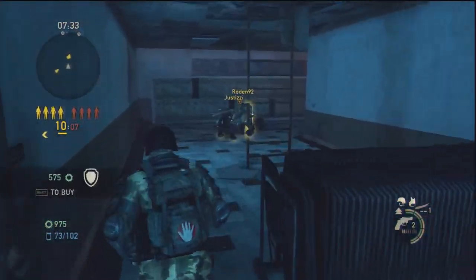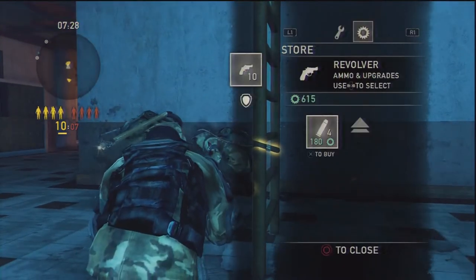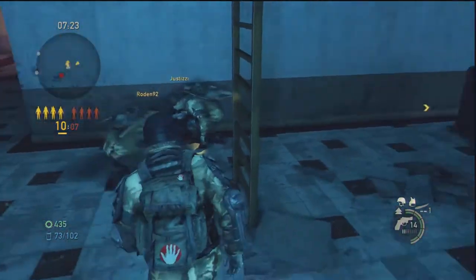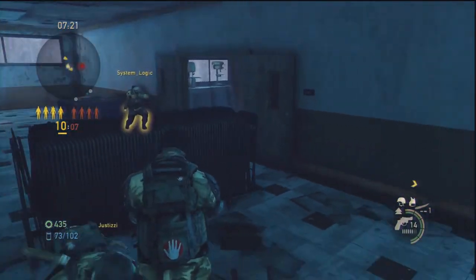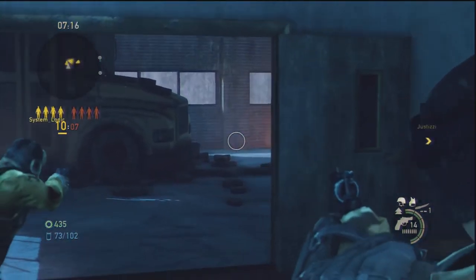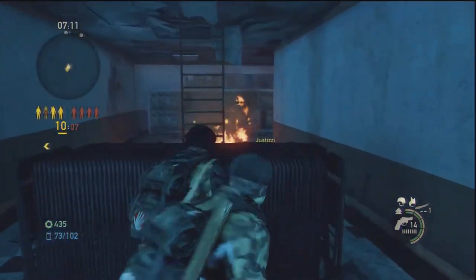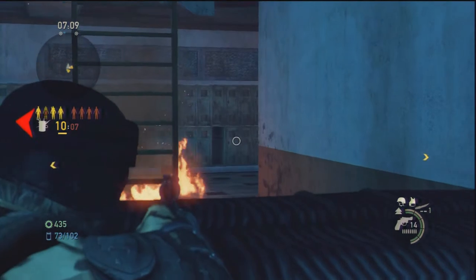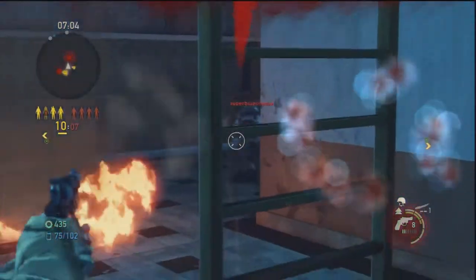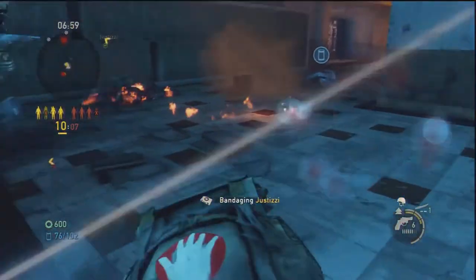The next two perks are First Aid Training 2 and Reviver 2. The ability to heal teammates for 10 health every two seconds is absolutely crucial, because The Last of Us is so focused on team combat. You need all your teammates alive and at full health to support you. Especially when you're only running a revolver — a bit of a niche class — you need your teammates there to sponge damage and pick off enemies at extreme ranges, while you fill the close combat niche.